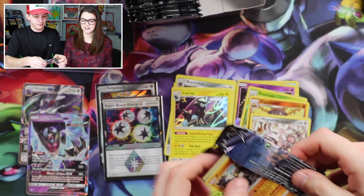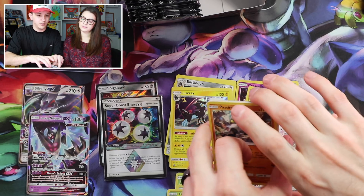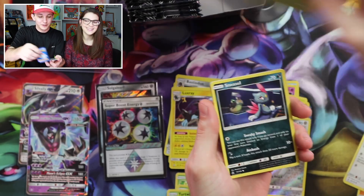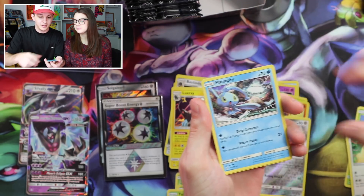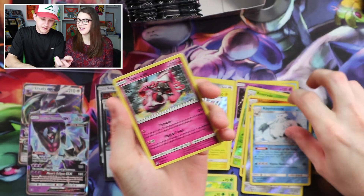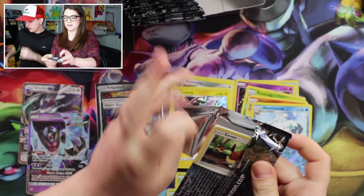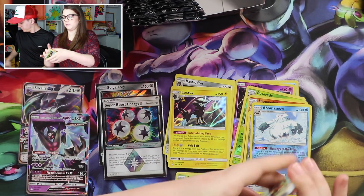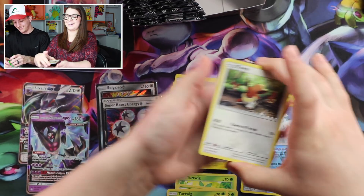Three and three. Carnivine, Sneasel, Eevee, Mars — speaking of — Lopunny, Manaphy, Abomasnow which is a rare, and Tapu Lele! Hey! I haven't seen one pulled at the pre-release. I don't think anybody pulled it that I know of — you think someone would be trolling, like 'I pulled a Tapu Lele!'